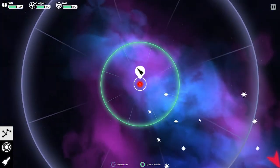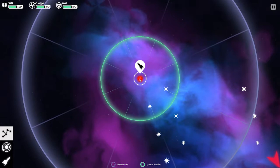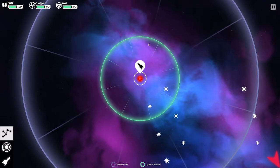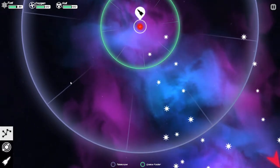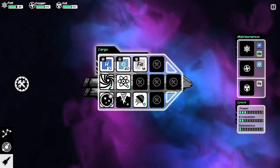Here we are. We have our ship which is currently in this star system. This is your starting star system. This green area is the space that you can jump, and this whitish area is where you can view as long as you have a telescope. Let's go into ship view. You have your resources and your equipment and they all share the same slots.